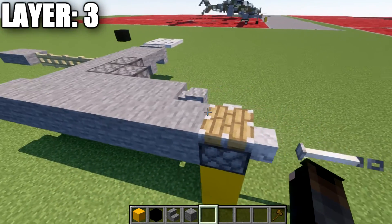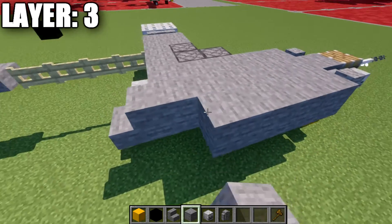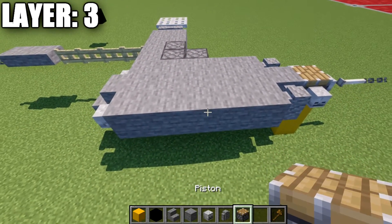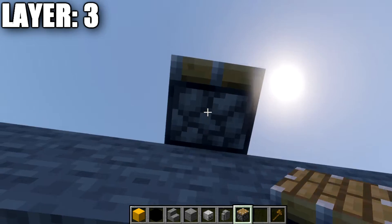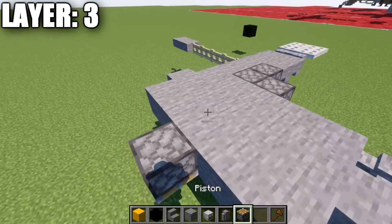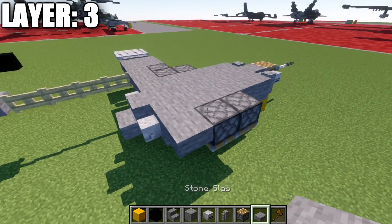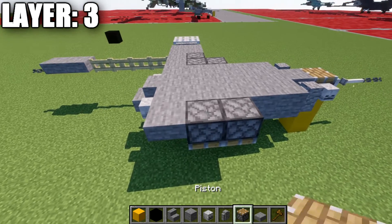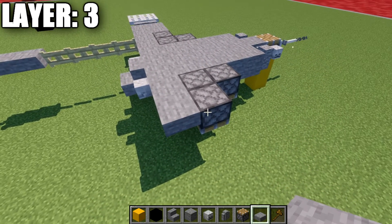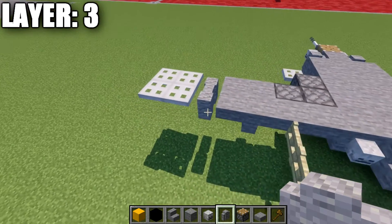Our next row is going to start by going to our third stone block and placing down an upside-down piston to the side — or a stone top slab as an alternative for non-Java. Then place down a second piston back, and then a stone top slab. Our next section is going to be an upside-down piston on the side of that one, dropping down — again, stone top slab as an alternative — and then a stone top slab going back from that piston. Place down two stone top slabs to the side, as well as another two, and then two andesite walls coming off those two stone top slabs.